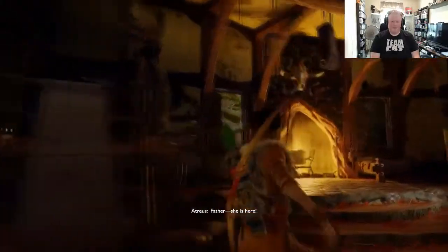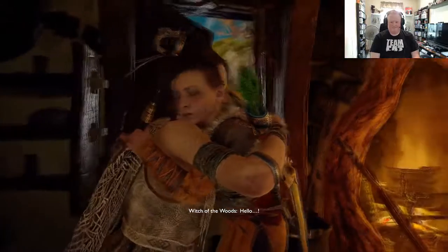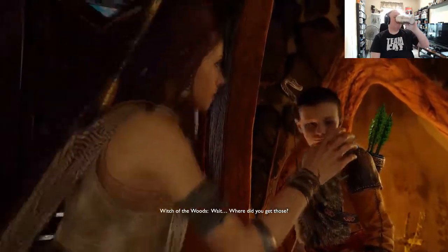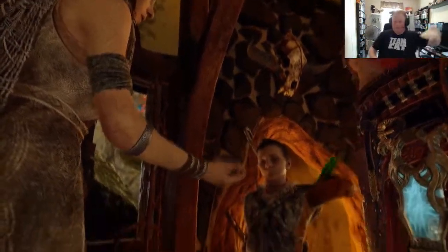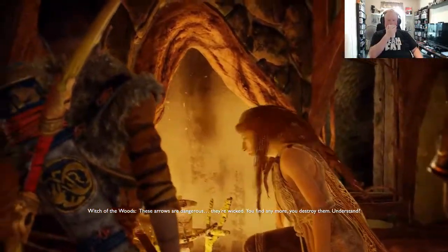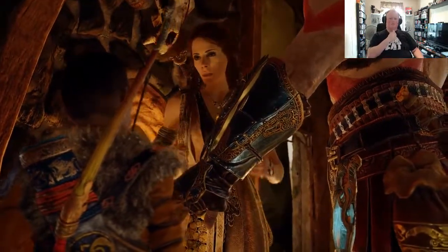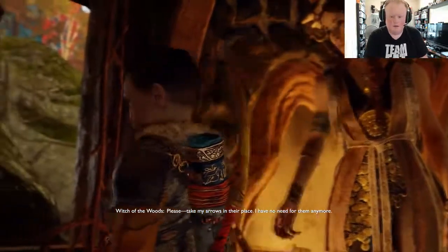Well there she is — it's so good to see you again, I knew you weren't dead. Hello! Can you bring a head back to life? Wait — where did you get those? The arrows — give them to me now. They were a gift. Do what she says, boy. These arrows are dangerous, they're wicked. You find any more, you destroy them, understand? Say it. I understand — if I see them I'll destroy them. It's all I ask. Forgive me, I spilled my drink on myself. Please take my arrows in their place, I have no need for them anymore.